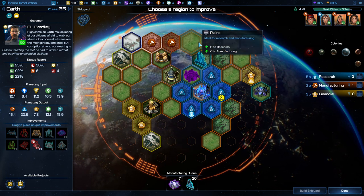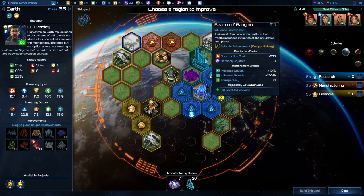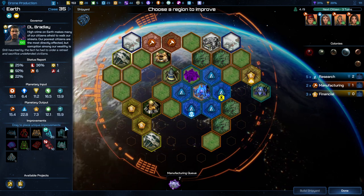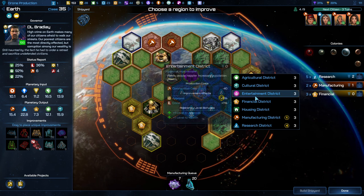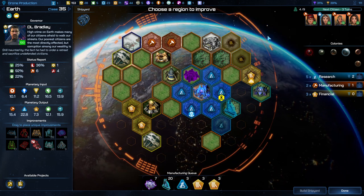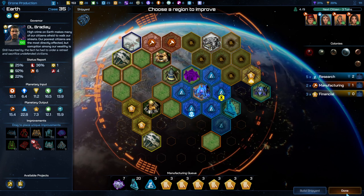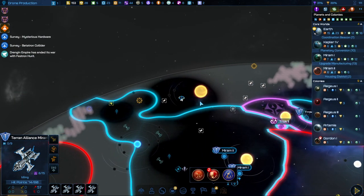We could do some wealth things with the Tholium Extractor — this could be a whole wealth block over here. I want to move the research thing somewhere else. Fill this with finance, because our base wealth on this planet is not bad and we clearly could use more money overall. Warfleet — attack the pirates. Done.